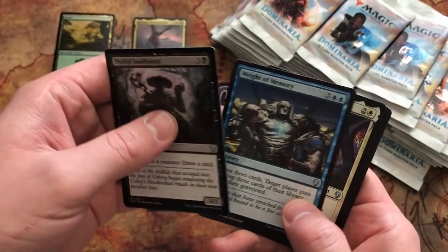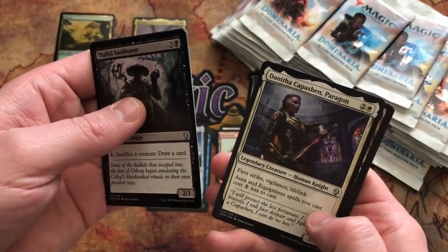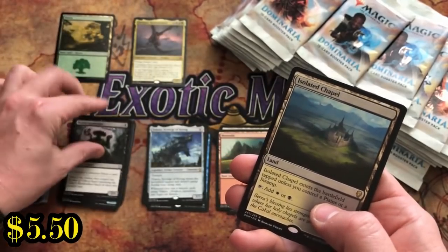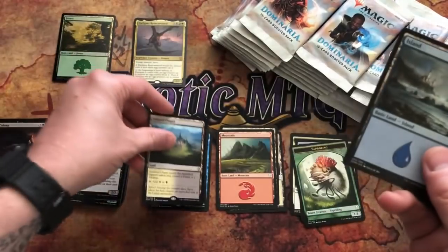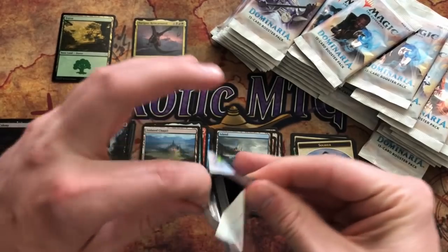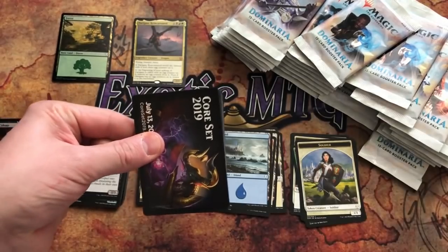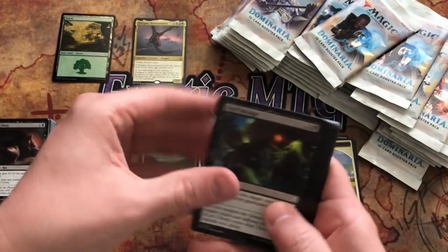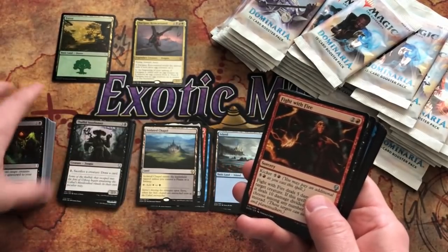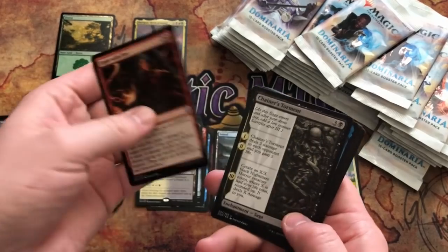Pack four: Phallid Soothsayer, Weight of Memory, Deathbloom Thallid, Capashen Paragon, and an Isolated Chapel. I felt like there was a foil in that pack — surprised there wasn't. Hopefully the sound quality is better for this video; I've changed some things around, let me know what you think down below. If you comment down below, you're entering yourself to win an envelope of goodies from Exotic MTG. Pack five: Fight with Fire, Chainer's Torment, Slinn Voda the Rising Deep, Siege-Gang Commander — he is such a bomb in limited!